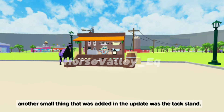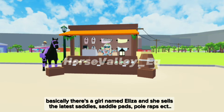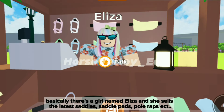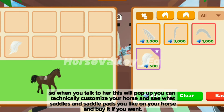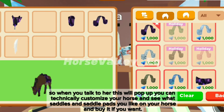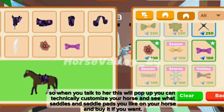Another small thing that was added in the update was the tack stand. Basically there's a girl named Eliza and she sells the latest saddles, saddle pads, poll wraps, etc. So when you talk to her, this will pop up and you can technically customize your horse and see what saddles and saddle pads you like on your horse, and buy it if you want.